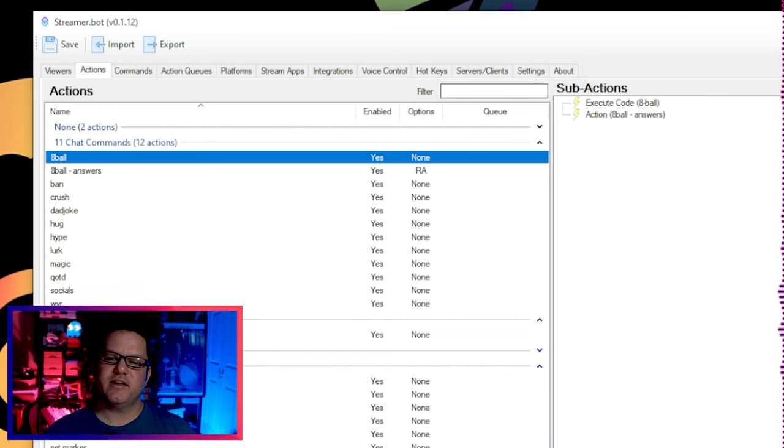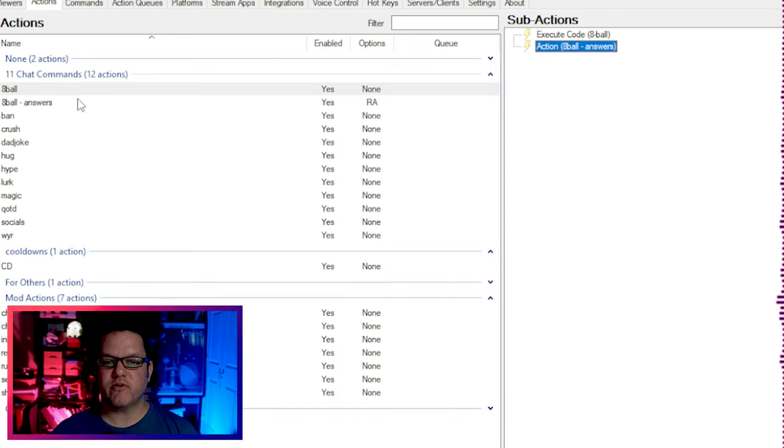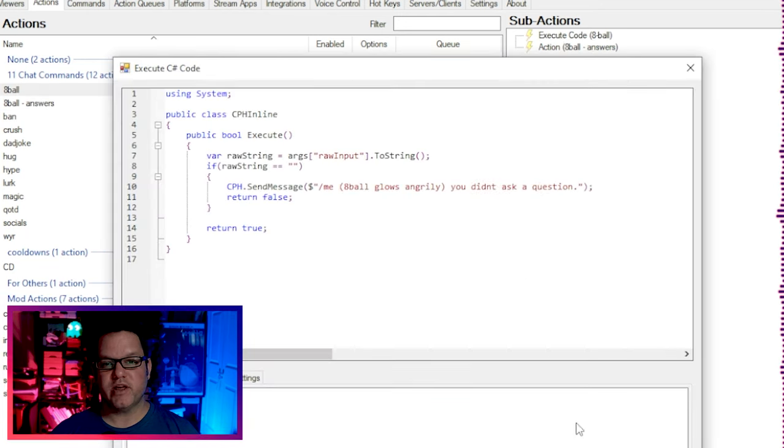Next up is a magic eight ball command. It works as you might expect. The chatter types !8ball and then asks a yes or no question, and the bot responds with an answer from a range of responses that you can see and adjust in the action. There's also a bit of code to check that they actually asked a question and tell them how to use the command properly if they haven't.